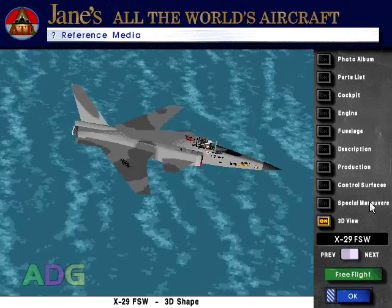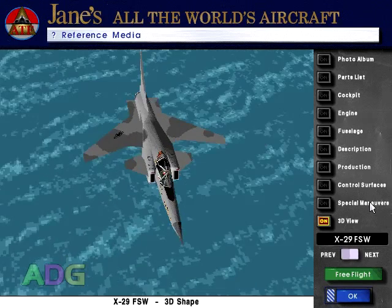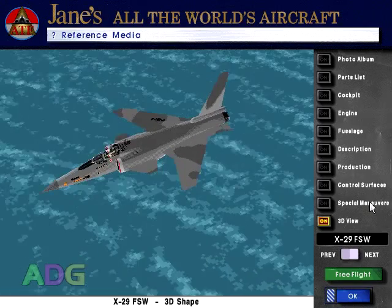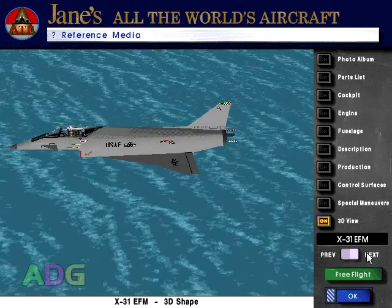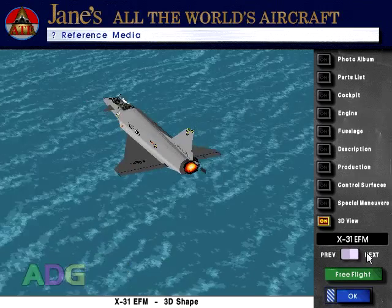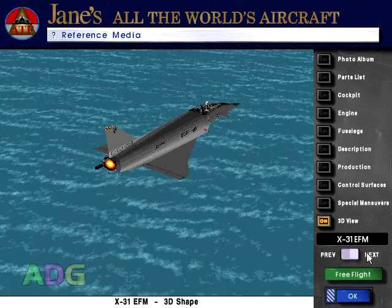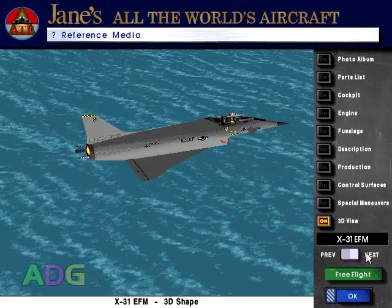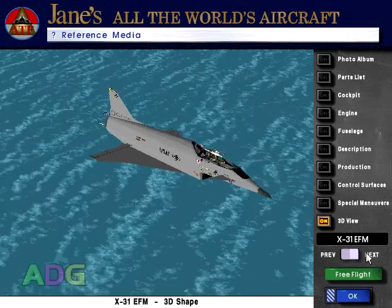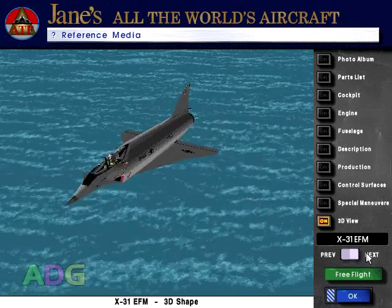The next two aircraft include the Grumman X-29 and the Rockwell MBB X-31. These were both technology demonstrators, with the X-29 being designed with forward-swept wings in order to increase maneuverability, and the X-31 being given an advanced thrust vectoring system to allow an unprecedented level of control, including the ability to fly at ridiculous angles of attack. While being able to fly these jets in this game is kind of neat, their inclusion is odd, since both the X-29 and X-31 projects ended before this game was released and no production aircraft were ever spawned from them.